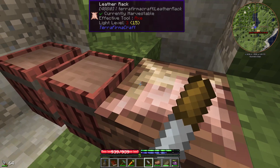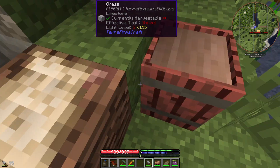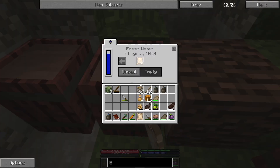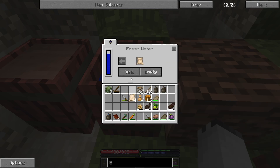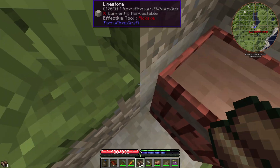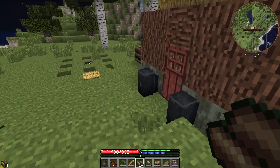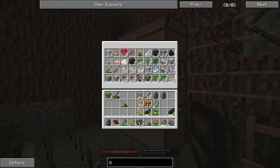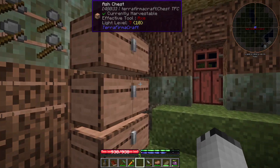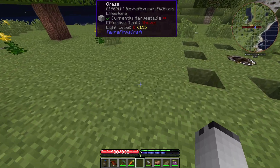For the ore veins, I went into a different version of this world - I recreated it by copying and pasting the world file and relabeling it so I wouldn't get them confused. I went around to all the places where I'd seen ore on the surface to see ore on the surface.